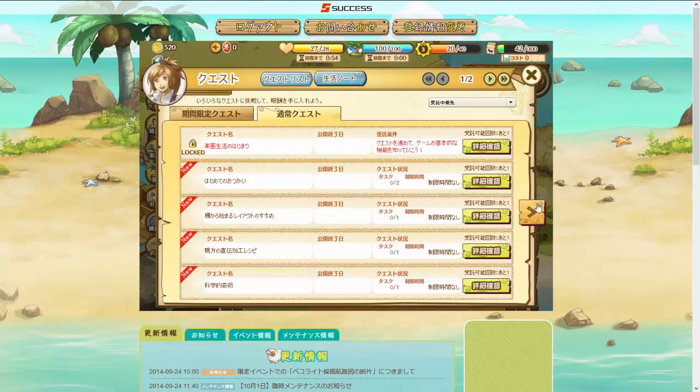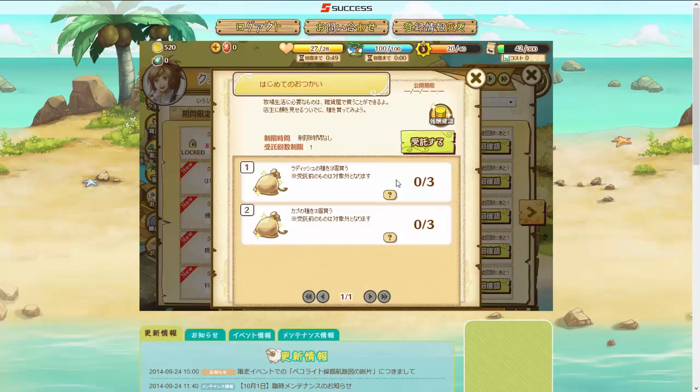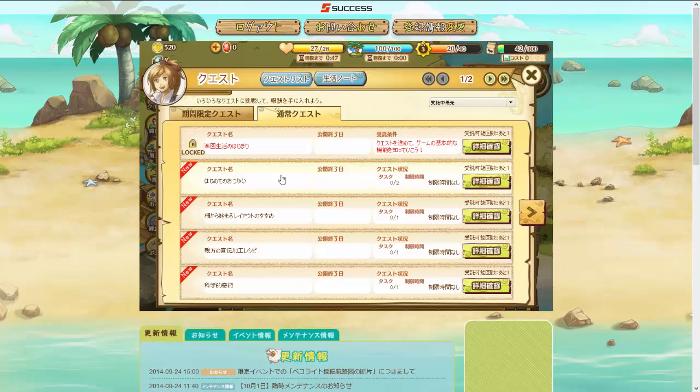Notice that some tutorials are locked — if you read the lock description, it'll tell you how to unlock it. If you don't understand Japanese, this can be confusing — it'll usually tell you a level requirement or the name of a quest you need to complete. You can look over the quest names to see which one matches. This one says 'do lots of requests and learn about the game' — doing all of these will unlock it and really open up the rest of the game.